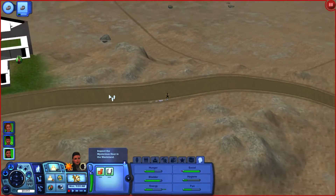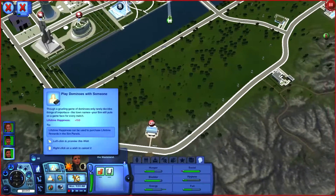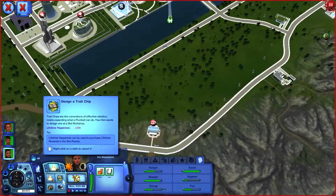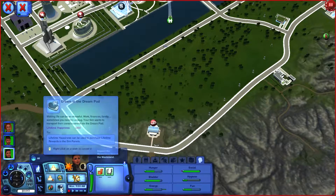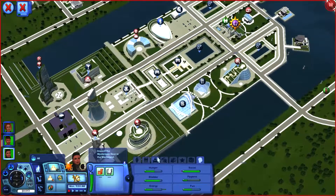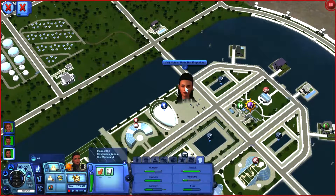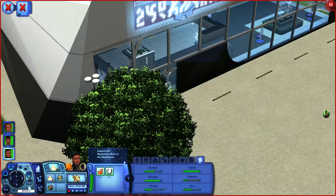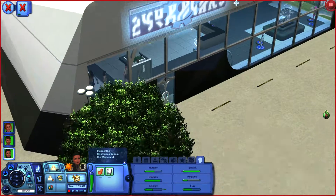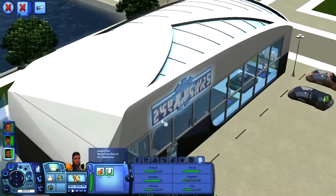I don't want Diana to waste the day — what does she want to do? Design a trade ship, change the future world, meet a local, and dream in the dream pod. I'll have her run over to the Nuts and Bolts Emporium and see if there's anything that could help. She could also up her relationship with her boss.